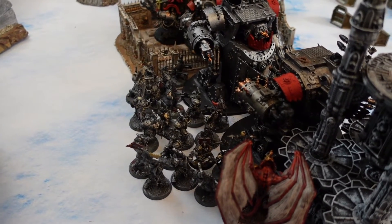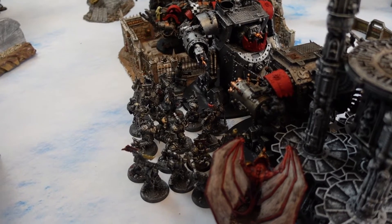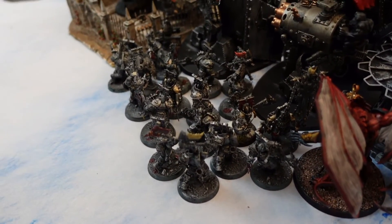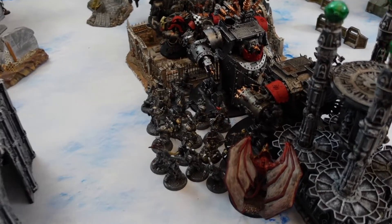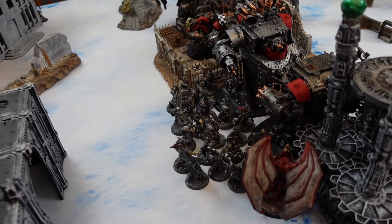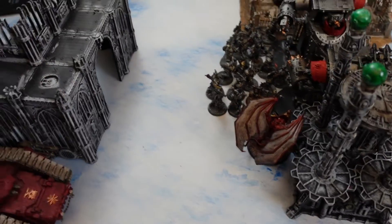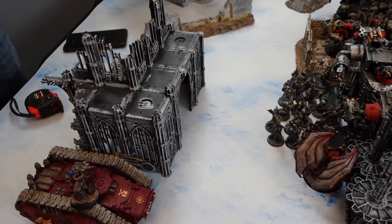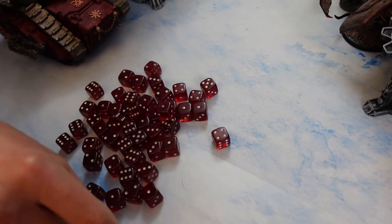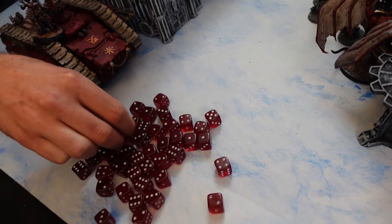Berserker time — here's the mountain of dice. Attacks on the Morkonaut with chainswords. Because of plus-1 to wound and Strength 5, chainswords now have AP. Lots of ones rolled — a Yahtzee of ones — but sixes make up for it. Tons of hits, lots of explodes, giving fours to wound. Then wild fury CP spent, making saves only fives. Lots of misses and hits — about half landing. Still only the first attack and only half the unit.